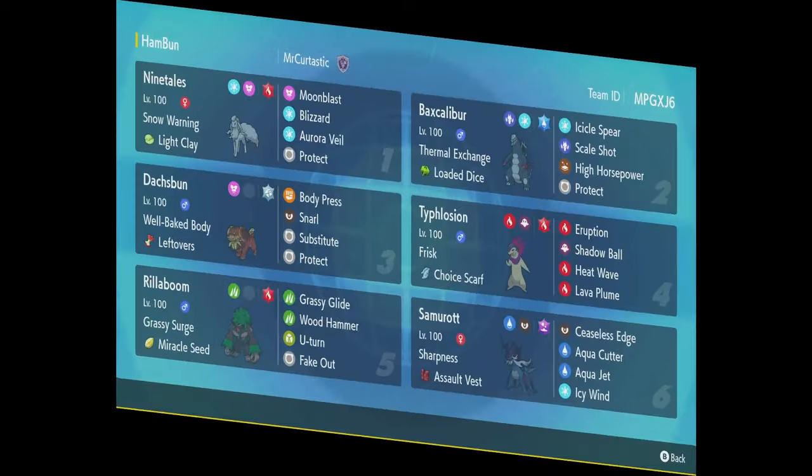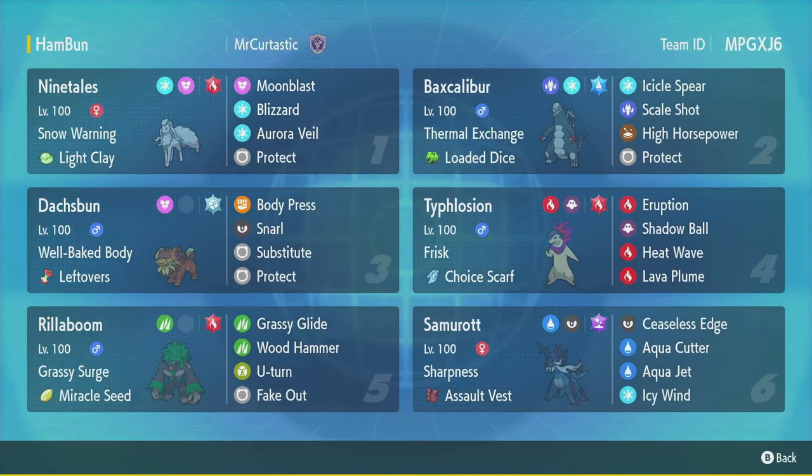Here we have Mr. Curtastic's team, made by Mr. Curtastic himself. I've used this team for my channel. Between making the Rental Code and when we did our battles, he did change one thing - the Samurott used to be an Empoleon, so that's what you'll see in the matches, but it functions mostly the same way. Typhlosion with Lava Plume boosts Dachsbun's defense so it can Body Press. Ninetales with Aurora Veil and Snow to make Bax Calibur super bulky. And then Rillaboom and the Water-type starter filling out the Fire-Water-Grass core. Super solid team - let's get into the matches.